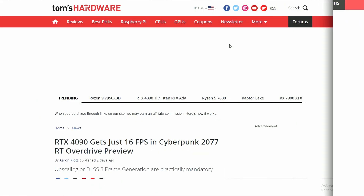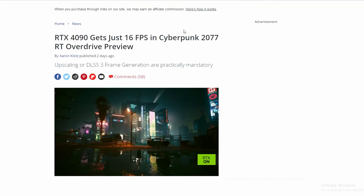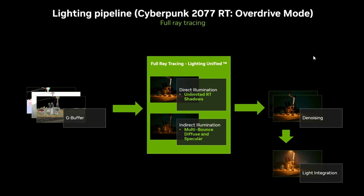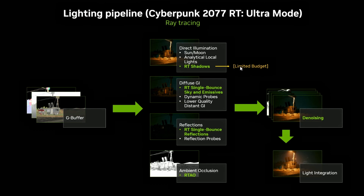Lastly, we have an article from Tom's Hardware showing the RTX 4090 getting only 16 FPS in Cyberpunk 2077 RT Overdrive. The Overdrive update enables path tracing, the newest technology added to the RTX lineup. Path tracing is extremely demanding. Looking at the lighting pipeline, Cyberpunk 2077 Overdrive mode takes the G-buffer, applies full ray-traced lighting unified — the path tracing — then denoising, and then light integration, on top of the existing ray tracing pipeline covering RT Shadows, RT Ambient Occlusion, RT Reflections, and RTAO.